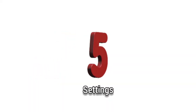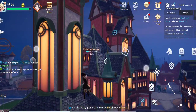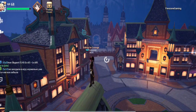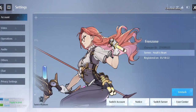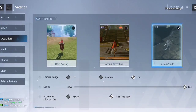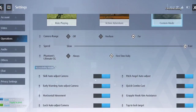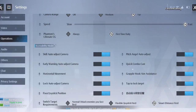Next is the settings. There are some basic settings in Noah that can help you and minimize the stress of playing this game — trust me, you will need some of these. When you open the settings icon and go to Operations, the first one you want to change is Phantom Ultimate CG — set it to 'Force Time Daily.' Keeping it at Force Time Daily is the best choice because it obstructs you in PvP otherwise. Next, turn on Grapple Hook Aim Assist — it will help you a lot, just point at whatever you want and you're good.